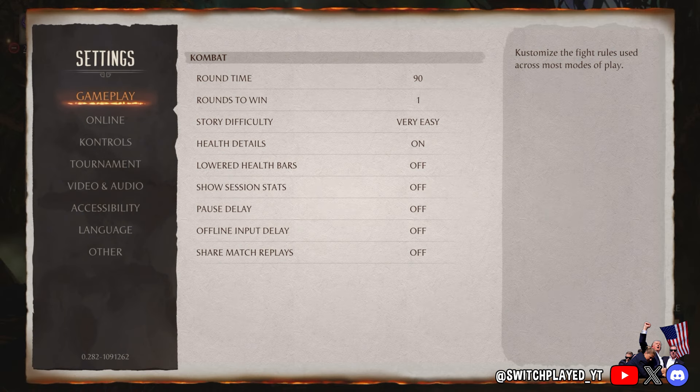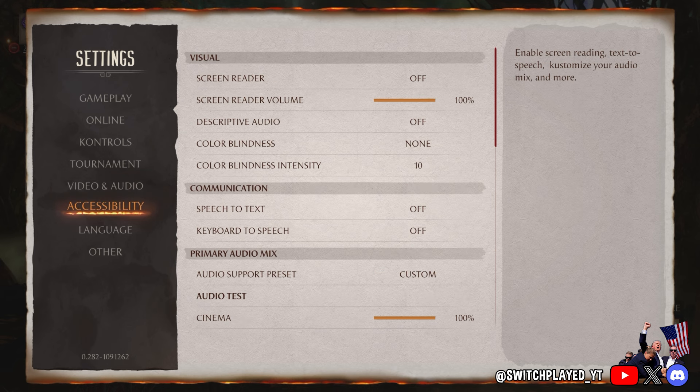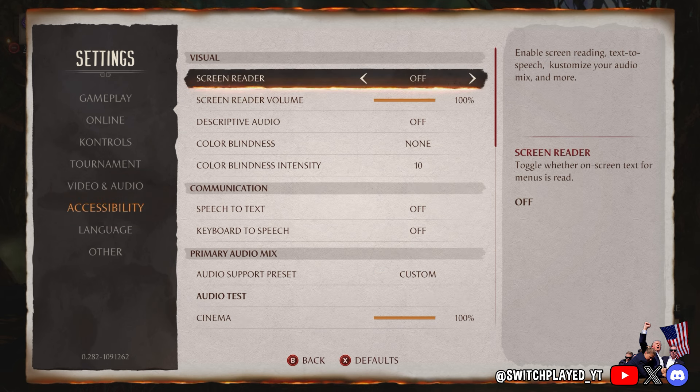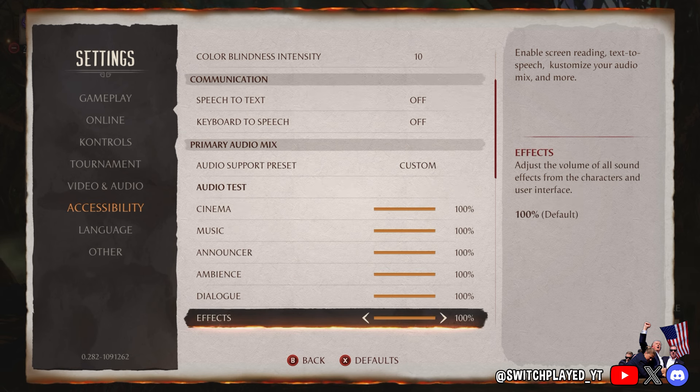If you finished the expansion story mode, you might have noticed soon after that most of your audio disappeared. It happened to me too and I highlighted it in my patch video yesterday. It's all over the bug reports on the WB website as well. Well, there actually is a pretty quick fix to it.